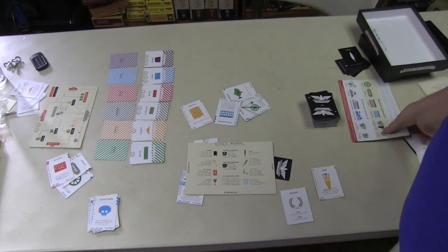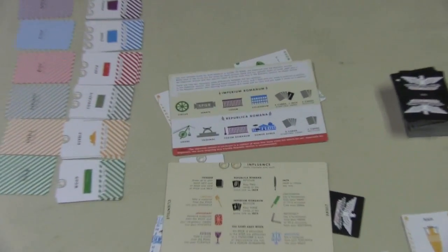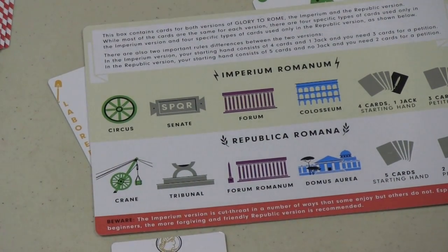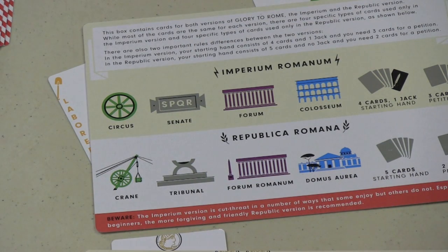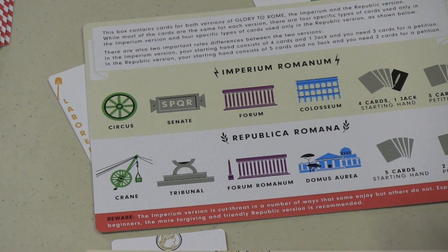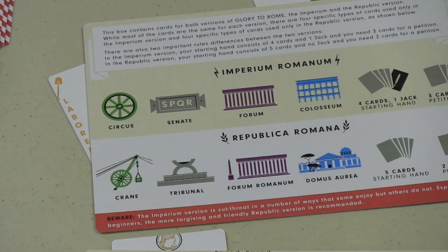There's a variant included in the game. Some cards are included in the original version, and some in a more vicious version. Republic Romana is the friendly version of the game, while Imperium Romana is a much more cutthroat version — you just swap some cards in. There's also included in the box a BoardGameGeek unofficial expansion, which hasn't been playtested, but you can try those things out too.